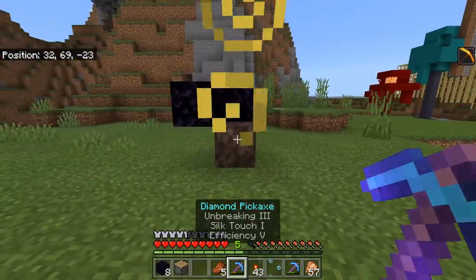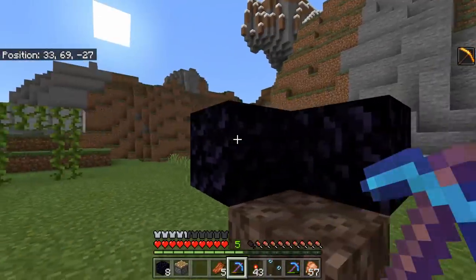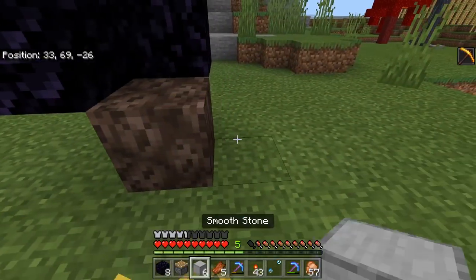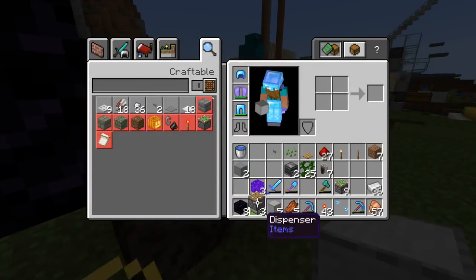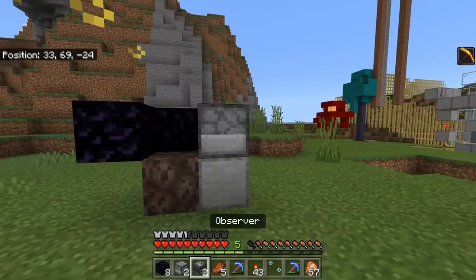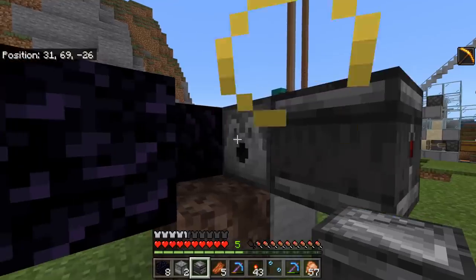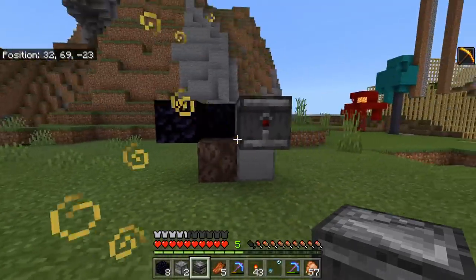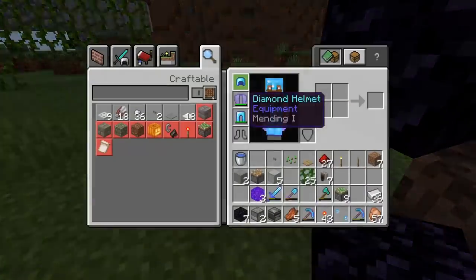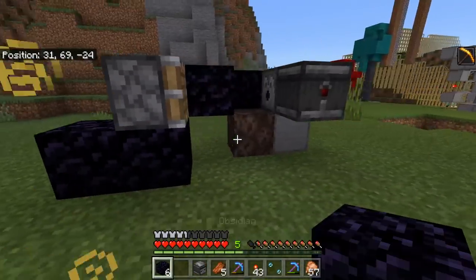So the first step: place your piece of soul sand, then a piece of obsidian, and another piece of obsidian like so. Use a holder block — not obsidian this time since it takes too long to break. Then grab one of your dispensers; you only need one for this build. Place it there, then grab your observer and crouch-place it facing into the dispenser like so.